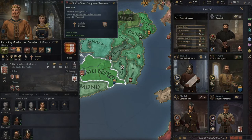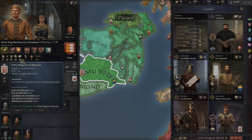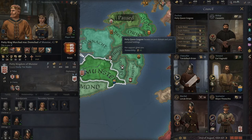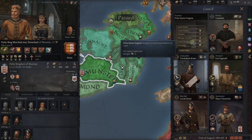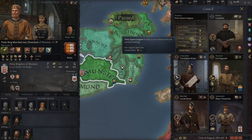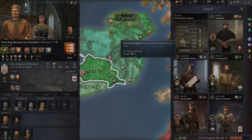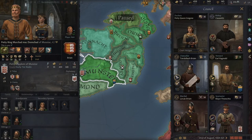Let's look back at our character. We're really bad at diplomacy and really bad at learning, but very good at martial. Right now we've got Assist Ruler on — she's giving us a few points in everything. Her two worst skills are our two worst skills. So we could do Court Intrigue — let's just do that. You'll see it dynamically updates your skill set based on what her skill set is.